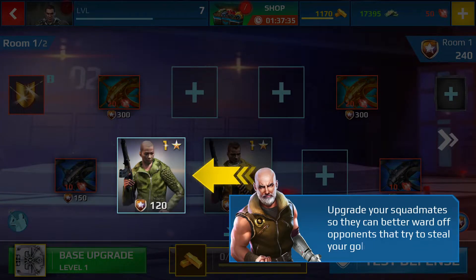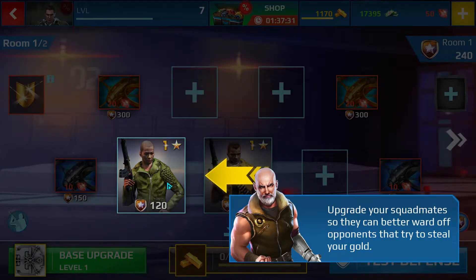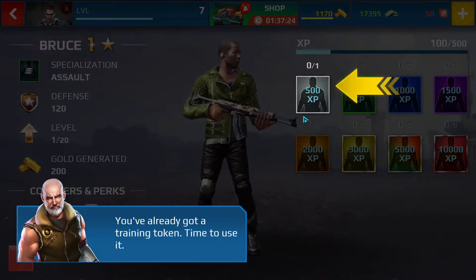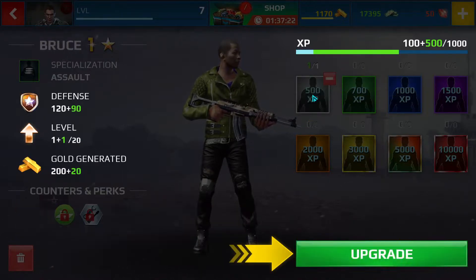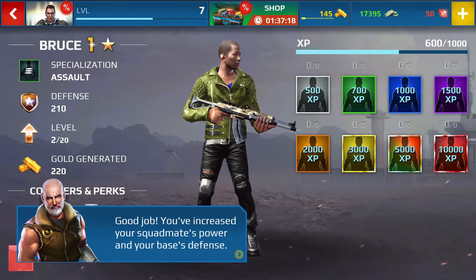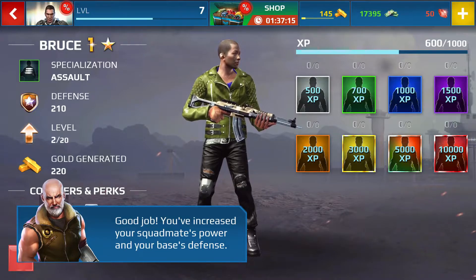Upgrade your squadmates so they can better ward off opponents that try to steal your gold. You've already got a training token — time to use it. Good job! You've increased your squadmate's power and your base's defense.